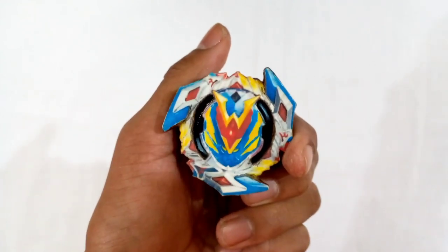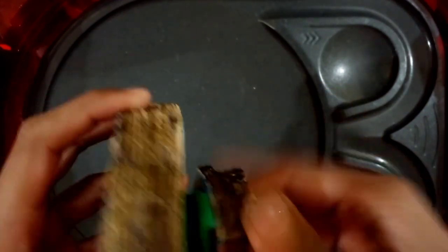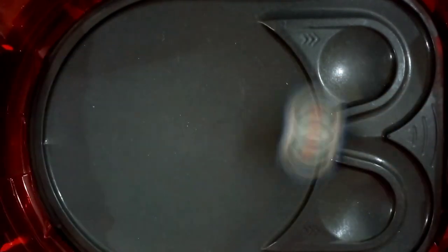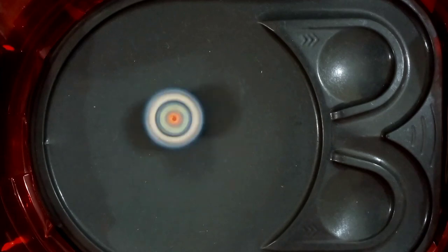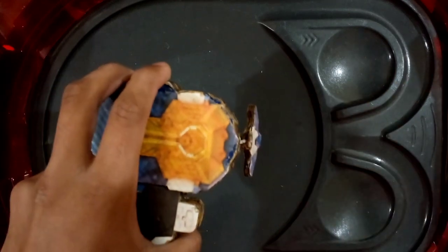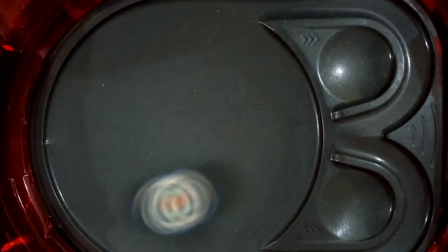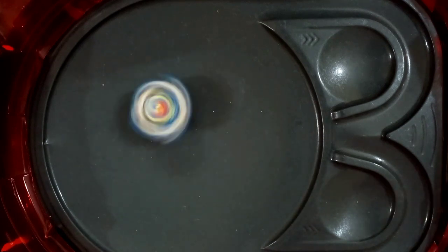Let's do some test battles and first a spin test. Three, two, one, go shoot! The bay is very aggressive and a little bit wobbly because of the giga flat tip. I'm going to do another spin test — three, two, one, go shoot! When the bay accelerates it becomes super stable, but when it comes to the center area it starts to wobble and loses stamina very quickly.